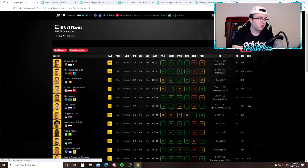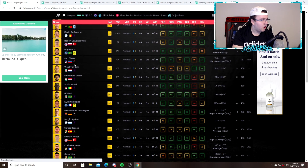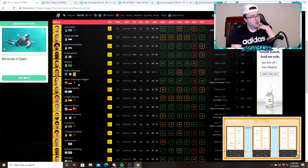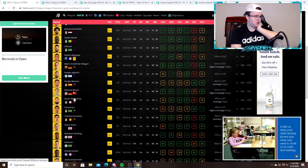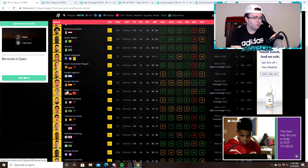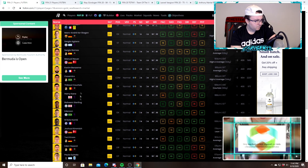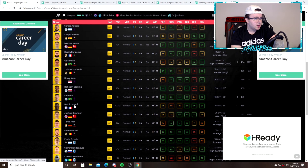Most of these cards on that first page you want to be keeping — the Messis, the Ronaldos, the De Bruynes, Lewandowski, Neymar, Oblak, Virgil, Sula. Mane's gonna be insane — he's gonna go up so much I think. Mbappe is gonna go up a ton. Ter Stegen, Aguero. Ramos is gonna go up. Benzema — I don't see him going up that much to be honest, just because of the 74 pace, but people will use him over the first two weeks so you may see a little rise. Sterling — you could probably see him go up a little bit. He's a left wing now instead of a right wing, that's interesting. Kante I would keep.